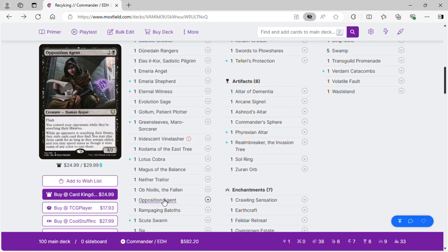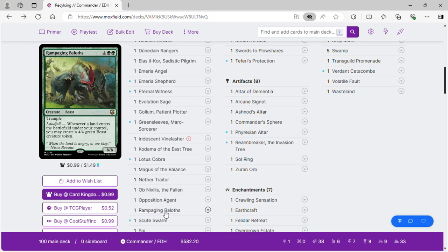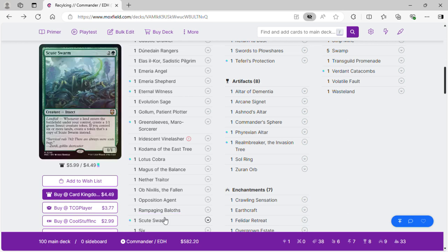Rampaging Baloths go infinite with Kodama as mentioned — we make infinite 4/4s. Rampaging Baloths and Lotus Cobra also go into an infinite combo together. Scute Swarm is just a threat on the board — we're going to make a bunch of insects or copies of Scute Swarm.